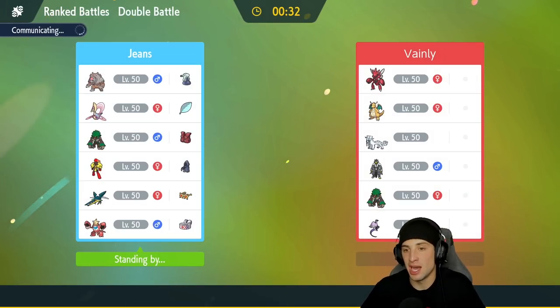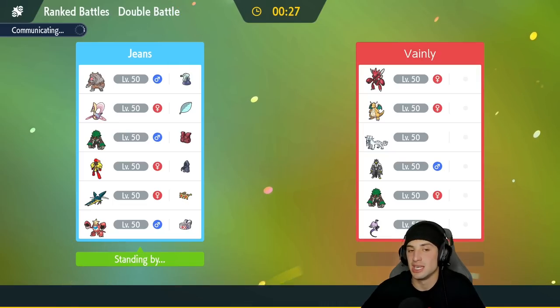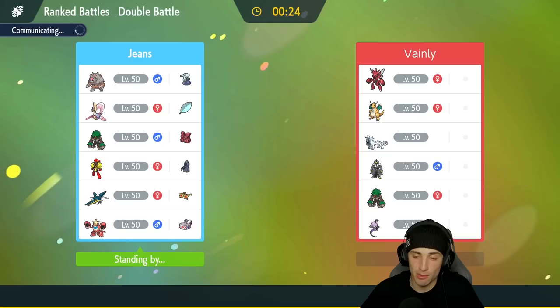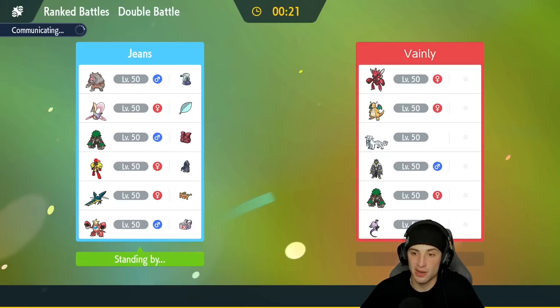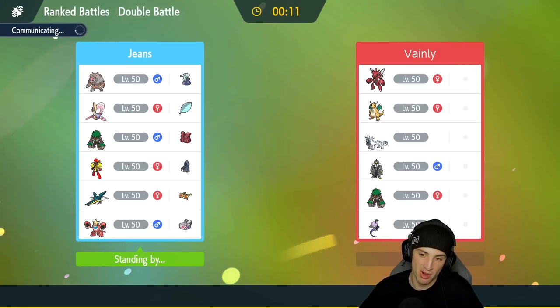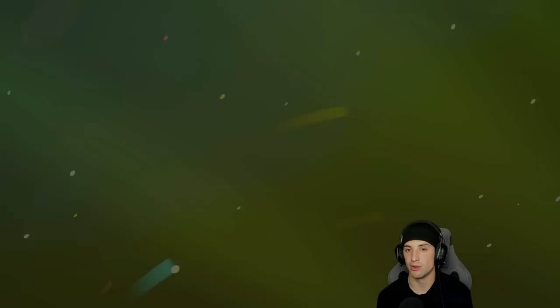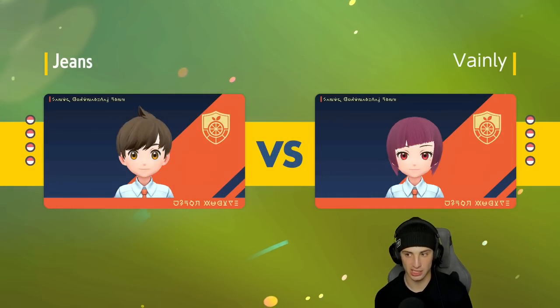If we win this one I will be surprised — I feel they're just gonna overwhelm us with first-turn priority so Trick Room isn't even really gonna play a factor. That's what I would do if I saw a Trick Room team with first-turn priority like Chien-Pao, Scizor, Urshifu, and Dragonite — just pair them all up and do as much damage as possible turn one.